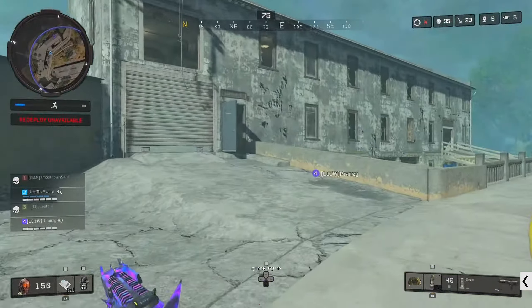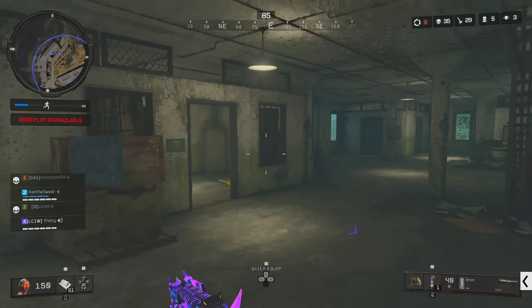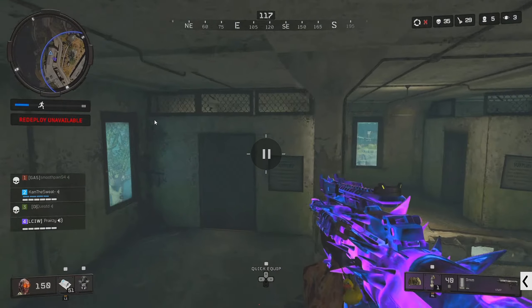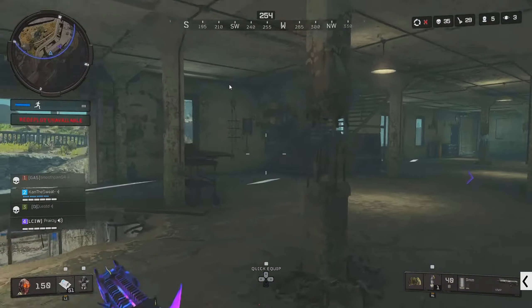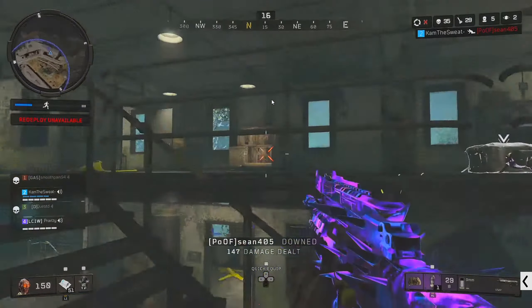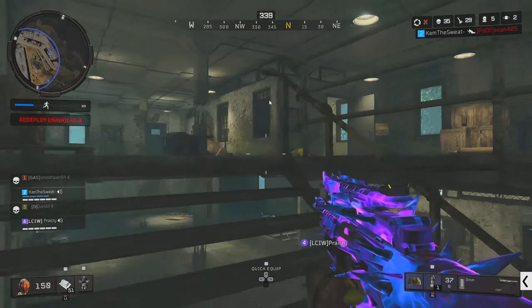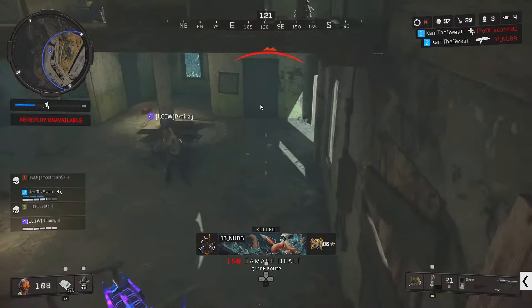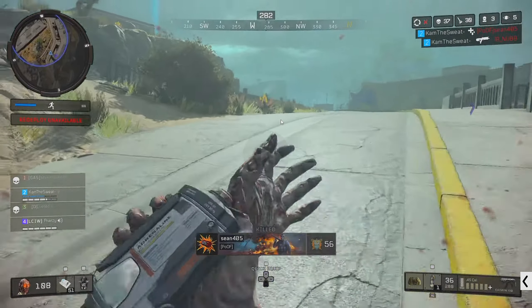The lobby actually worked out very much in his favor because the zone is very light and there's a reasonably good amount of people still in the lobby. Don't worry about end game kills - end game kills are only really necessary to extend however much you already had in mid game. The most amount of kills you'll get is always in mid game.